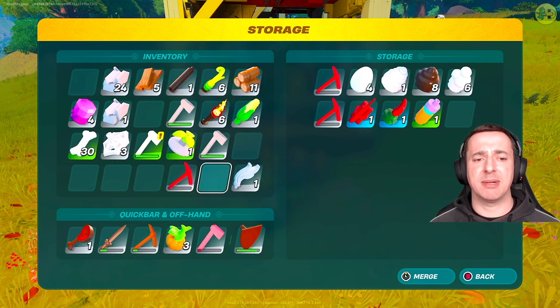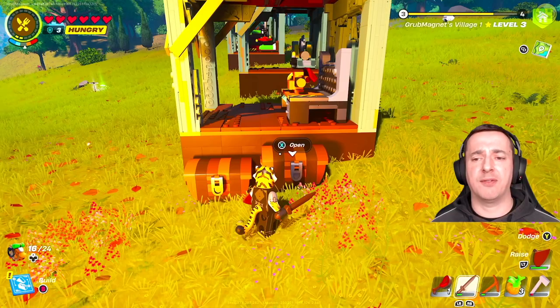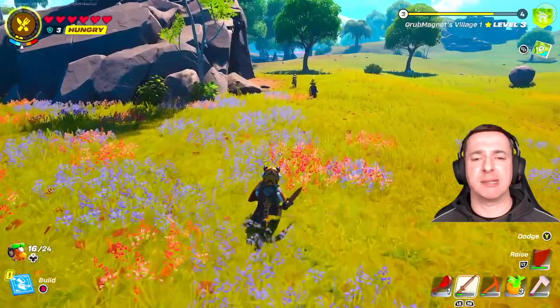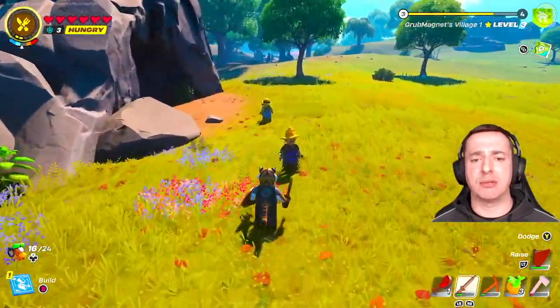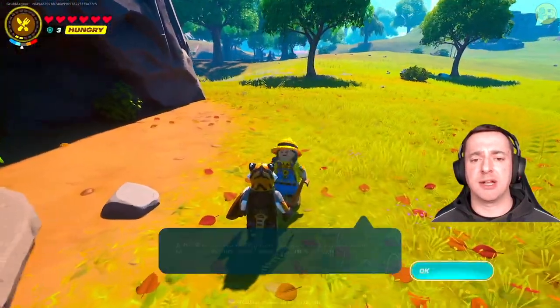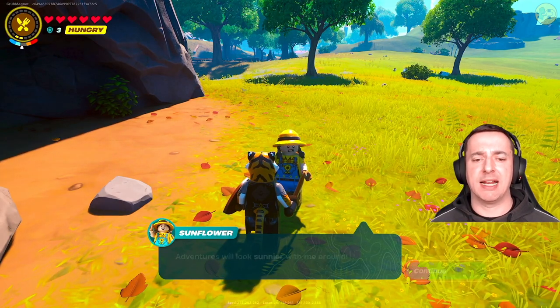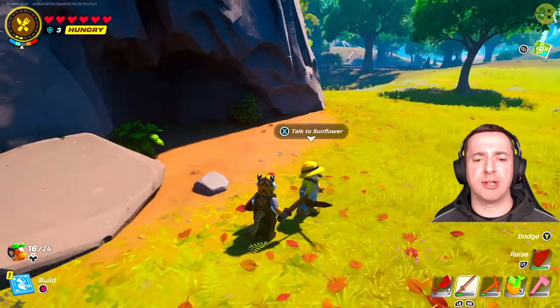You may want to get somebody to help you out as well. If you attract villagers to your village, you can tell one of them to join you as you explore by talking to them. For example, if we go to Sunflower here — she's actually on a job but I can say let's talk jobs and I can say let's explore and she will join me.